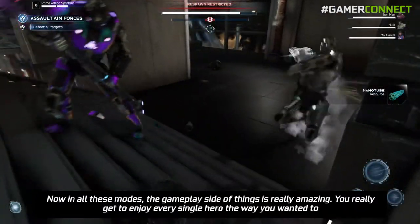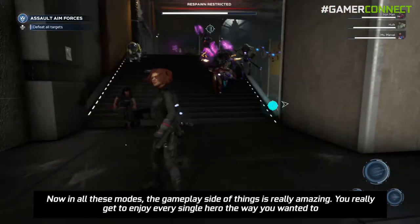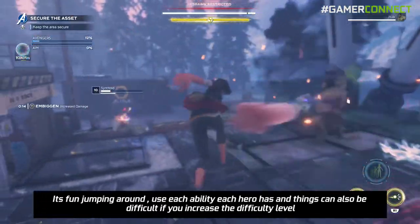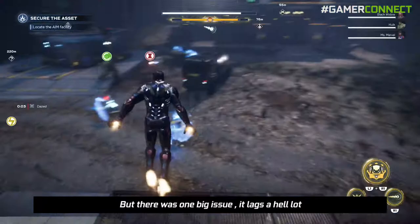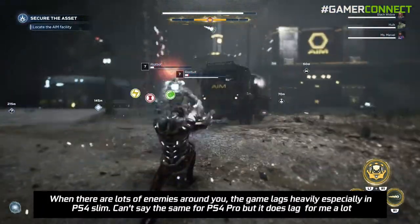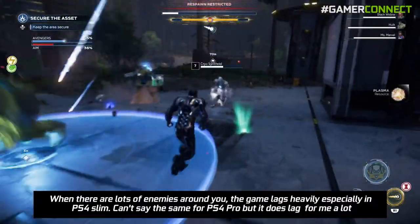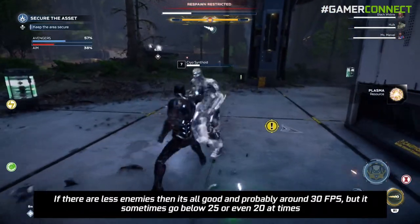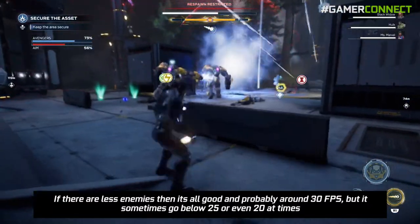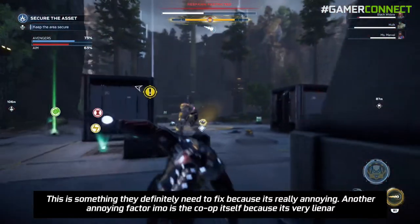In all these modes the gameplay side of things is really amazing — you get to enjoy every single hero the way you want. It's fun jumping around using different abilities that each hero has, and things can also be difficult if you increase the difficulty level. But there was one big issue: it lags a hell of a lot. When there are lots of enemies around you, the game lags heavily, especially on PS4 Slim. It can't be said the same for PS4 Pro, but it does lag a lot — sometimes dropping below 30 fps to around 25 or even 20 at times. This is something they definitely need to fix because it's really annoying.